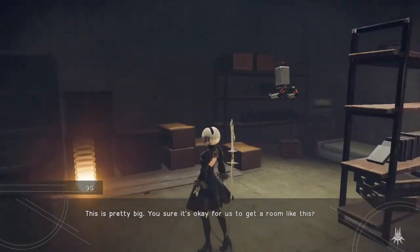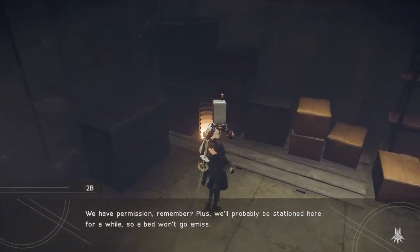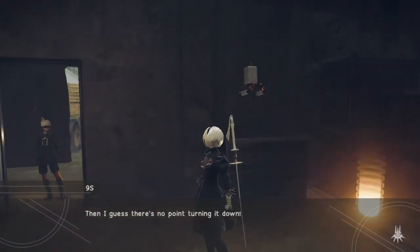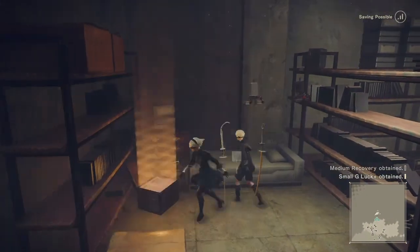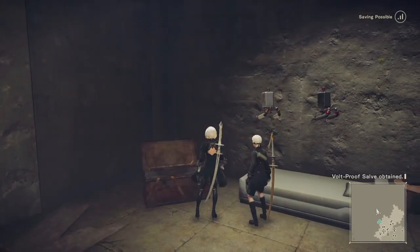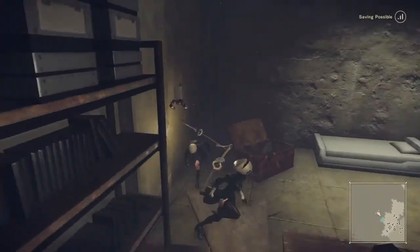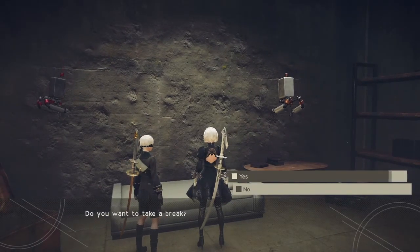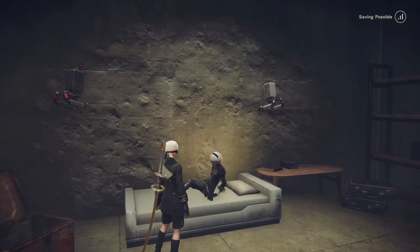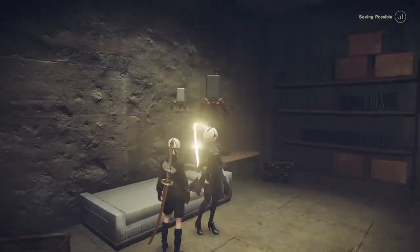This is pretty big — are you sure it's okay for us to get a room like this? We have permission, remember? Plus we'll probably be stationed here for a while, so the bed won't go amiss. Then I guess there's no point turning it down. I'm going to kick all this stuff — except, oh, I could kick that. Is that what I had to use a broken key on? Looks like something that required a special ability. Bed — yes, just take a break. This is my bed away from bed. I feel like she doesn't sleep very long.